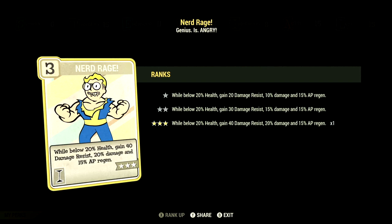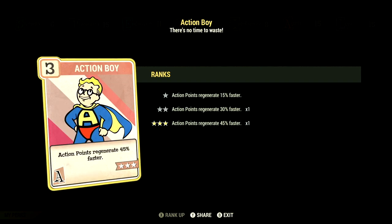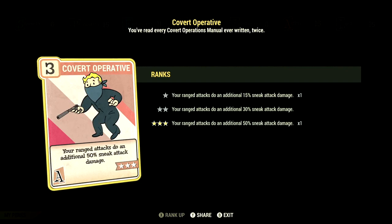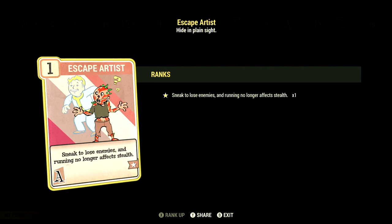Over in Intelligence, we have 8, and this build has Nerd Rage at 3 stars — while below 20% health, gain 40 damage resist, 20% more damage, and 15% to AP regen. We have Demolition Expert at 5 stars — your explosives do a plus 60% damage. Over in Agility, we have 15, and this build has Action Boy at 3 stars — Action Points regenerate 45% faster. We have Agilent at 5 stars — gain a plus 10% up to max 60% damage for 30 seconds per kill, duration refreshes with kills. We have Covert Operative at 3 stars — your ranged attacks do an additional 50% sneak attack damage. We have Sneak at 3 stars — you are 75% harder to detect while sneaking. We have Escape Artist at 1 star — sneak to lose enemies, and running no longer affects stealth.